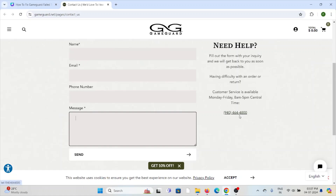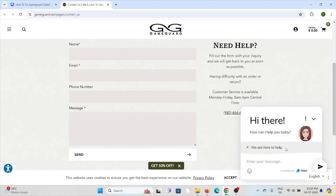You can also call them at the number shown, or use the chatbot on the website where you can type your message regarding the issue you are facing and get a solution.